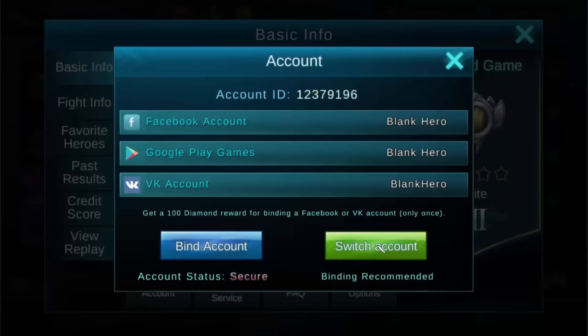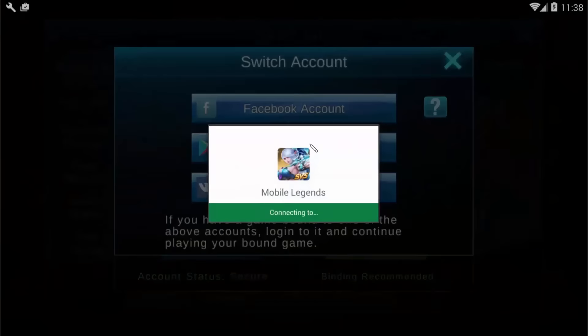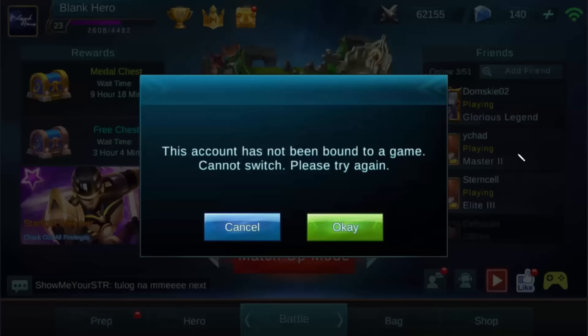Trying to make a new account, so you decided to switch accounts via Google Play Games because Facebook and VK is just too tiresome. You made sure that you had a Google account that was not bound yet so that you can make a new account, only to find out that this account has not been bound to a game — cannot switch, please try again.